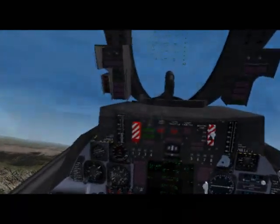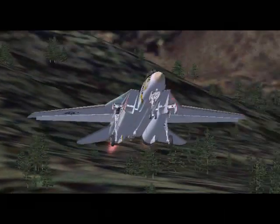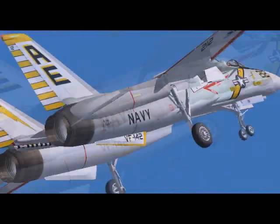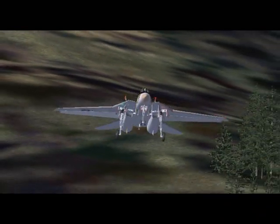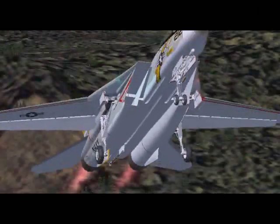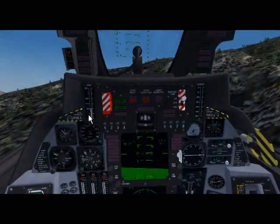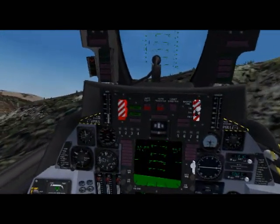Certain animals are actually disturbed by low flight — I thought this was just an aside. Sheep aren't too bad; they don't seem to be bothered too much by it. But if you take a look at cattle as you come by, they get a little bit shook. Move! You probably recognize that — that's the how-to-spot-a-mad-cow audio. Let's go ahead and do some more contour flying.